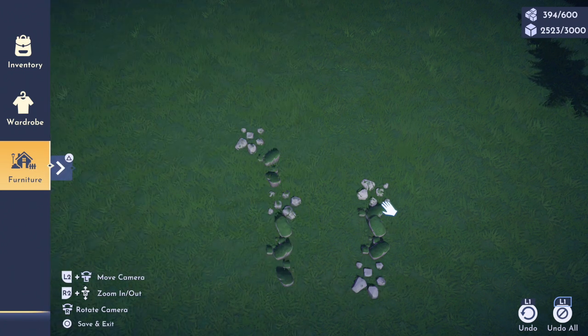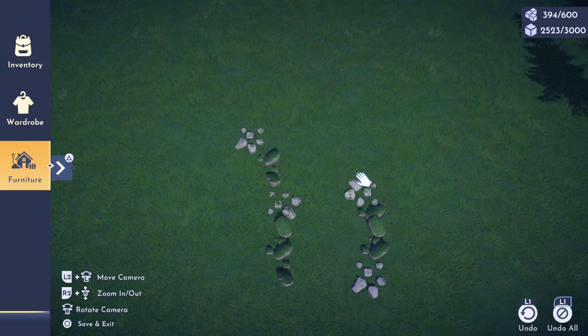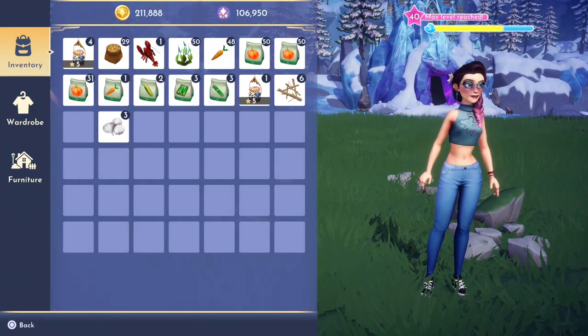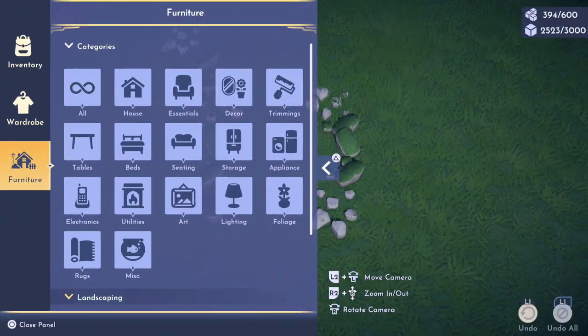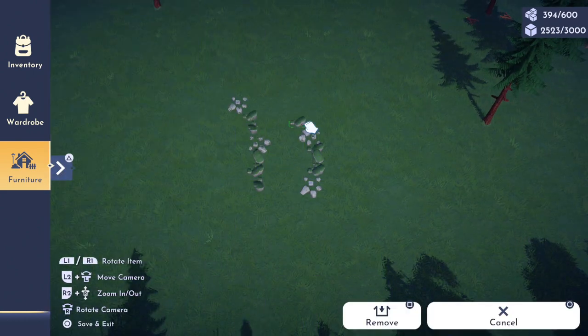For instance, this one I would just move over one hair so I can start this curve going this way. I didn't mean to do that, so we're going to go back into the furniture tab again — it's under rocks — and then you grab another one.